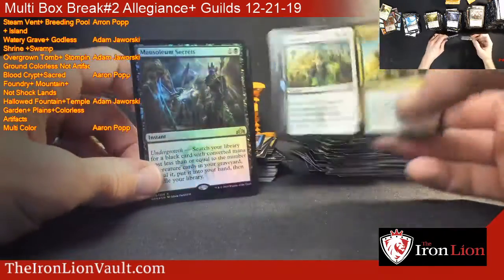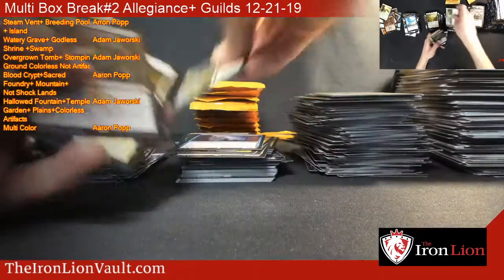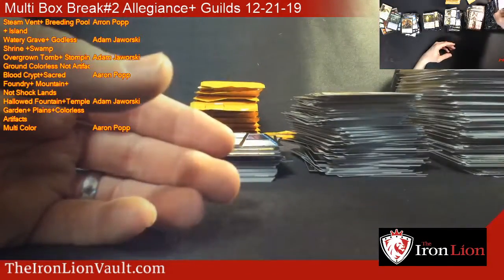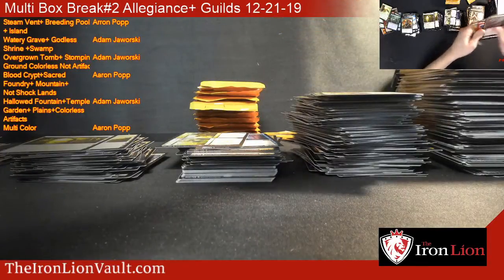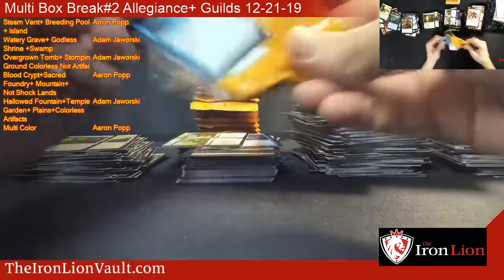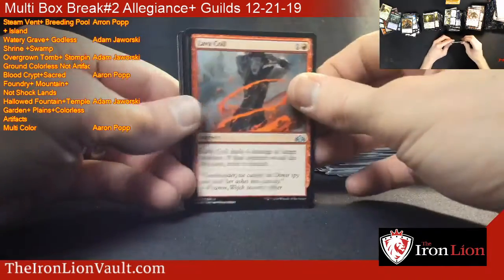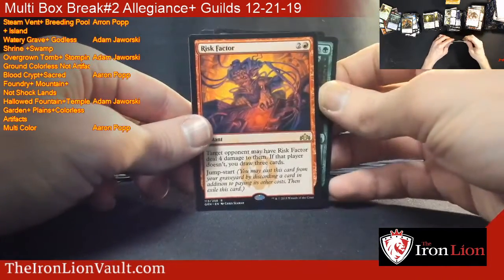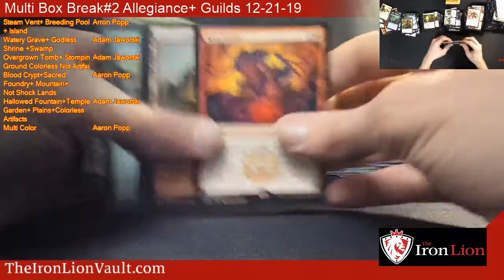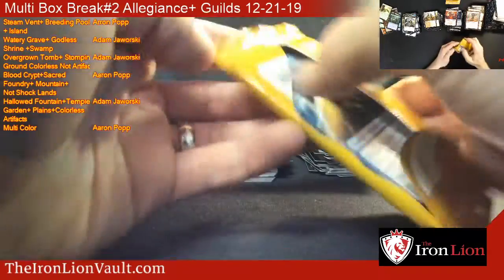We got a two for one - Foil Mausoleum Secrets and the Assure to Assemble. And a Risk Factor. That's a pretty sweet set of uncommons - Lava Coil, Risk Factor still sitting right around three bucks, surprisingly.